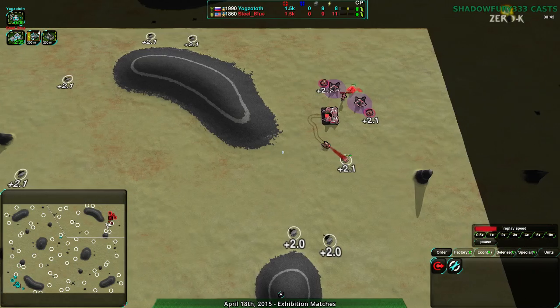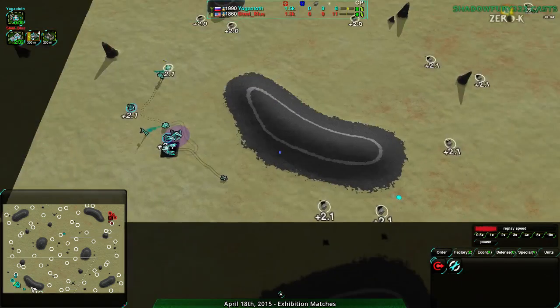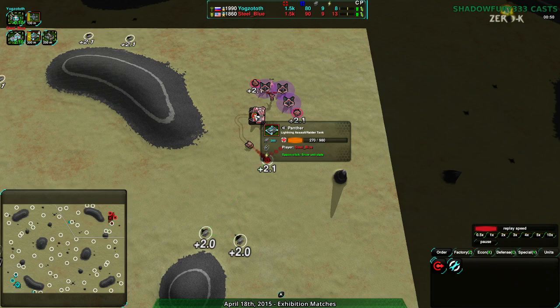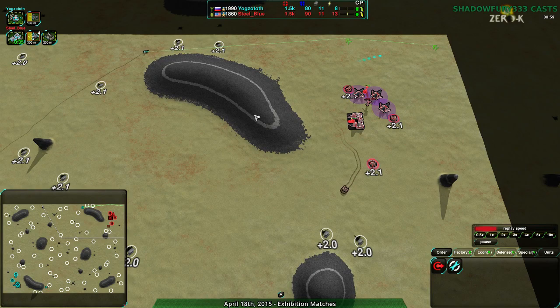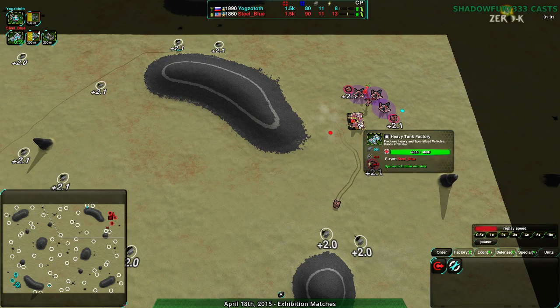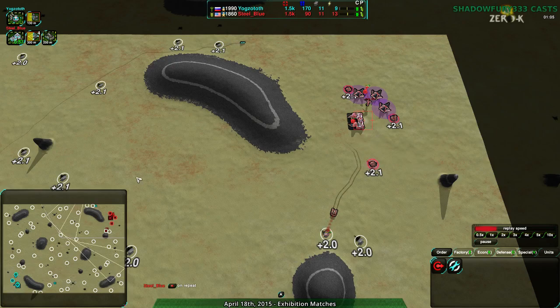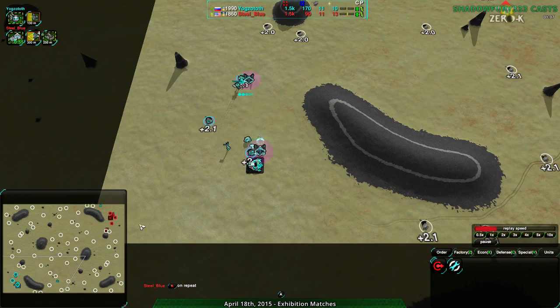Yoggstoth does have a Dart moving forward, just about to scout Steel Blue. Steel Blue doesn't know what Yoggstoth is up to yet and doesn't really care. They do have a few Panthers, just in case — they're assuming tanks or vehicles, not hovercrafts. If they were assuming hovers, they probably still would use Panthers, maybe Kodachis just in case. Panthers are being built because that's just what you build.